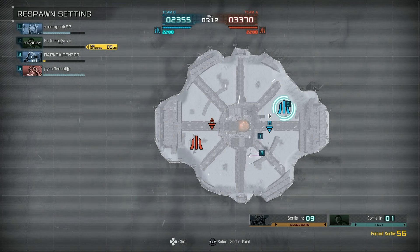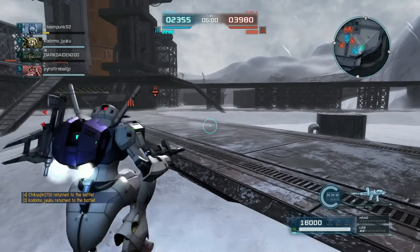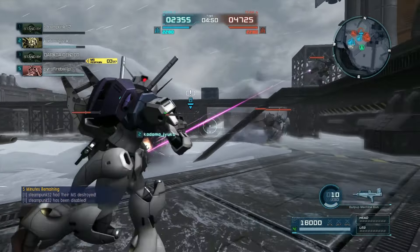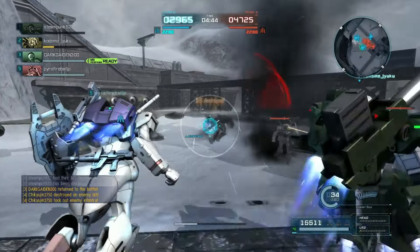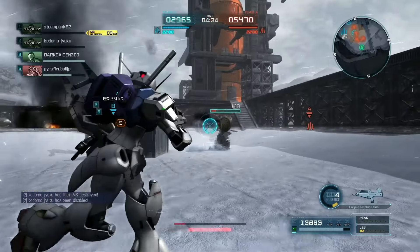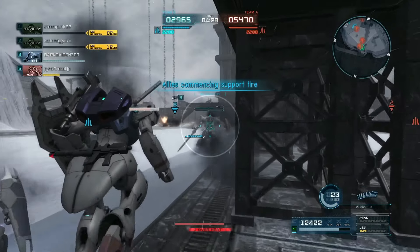Getting an extended boost on that would be really handy. I definitely underestimated before I started messing with this how much the lengthy boost gauge on the Sinanju helps line up those mobile shots. It makes this a little bit more difficult to use than you'd think at first blush, because the impulse is to boost straight in to line up the shot, and that will just get you stun-locked and killed. You're gonna have to be more clever than that.